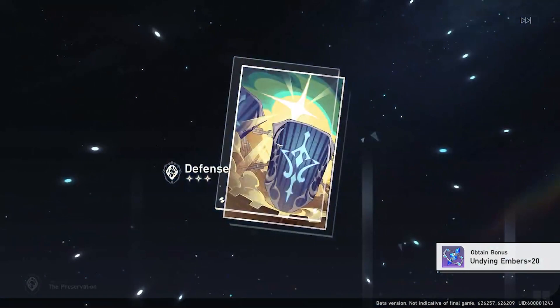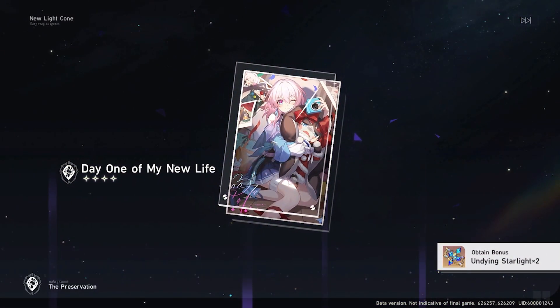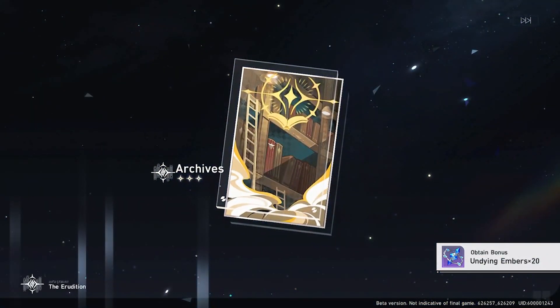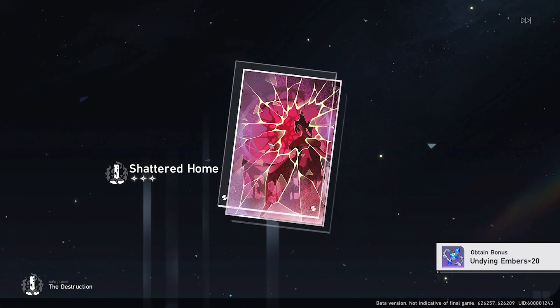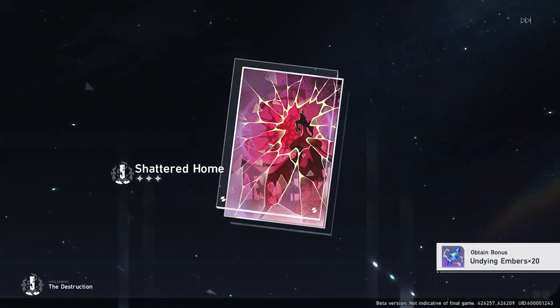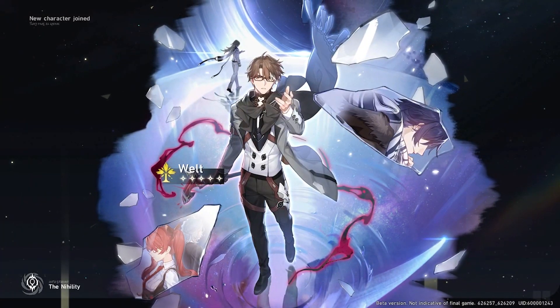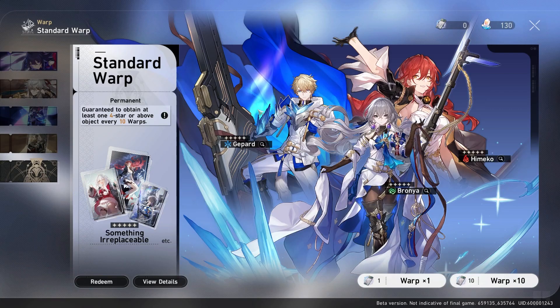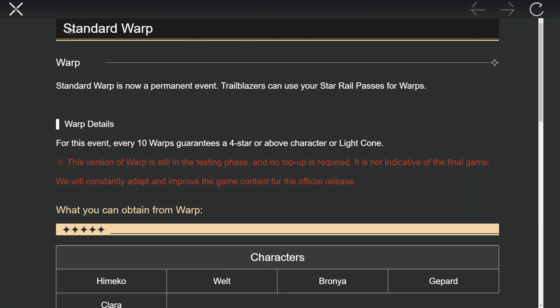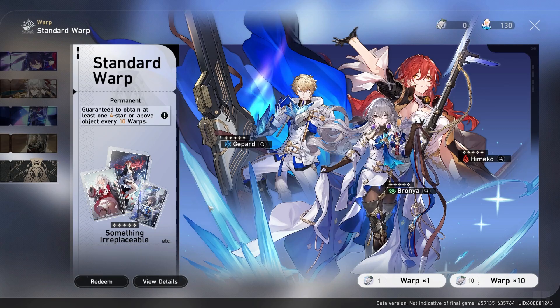I'm not sure if this is going to change for release, but as of now you're guaranteed a 5-star on the beginner banner. The beginner banner is 50 pulls and each 10-pull is 20% off, so it costs 40 pulls worth but you get 50 pulls. At the end, if you haven't gotten a 5-star you are guaranteed one. This is your first way to get a 5-star from the standard banner pool, and that's the first reason why you should not be wasting your Stellar Jade on the standard warp. Also, if there's a 5-star you were really set on getting from the standard warp, you could re-roll your account since you'll have the beginner banner guarantee.